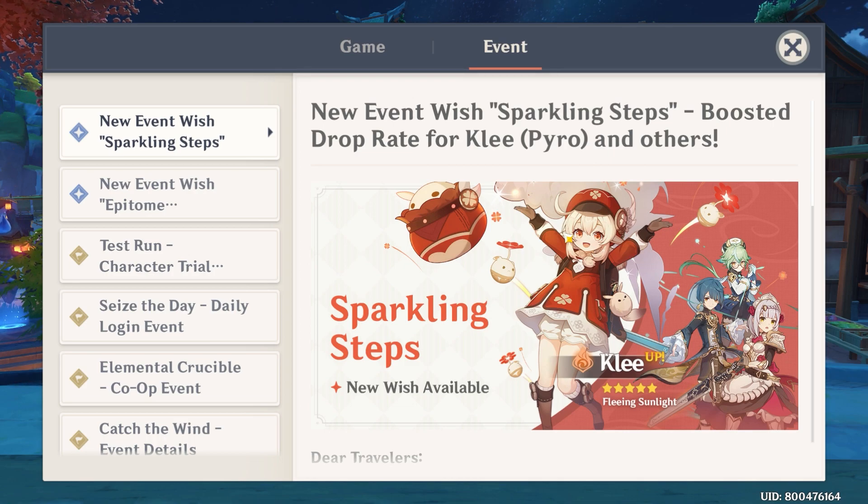So the first thing is we're gonna get our Klee banner. Klee is really really cute — she's a 5-star Pyro Mage character. If you haven't played the level 32 story quest, she's basically a cute little girl that likes to throw bombs and mines, and she's all about the explosion. It's really nice to have her banner.